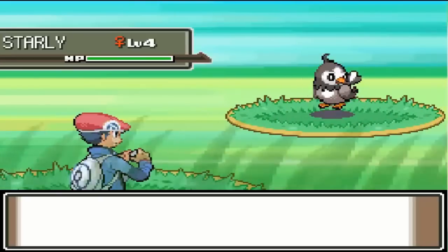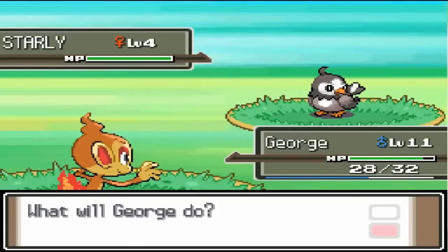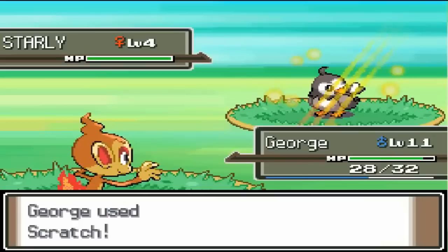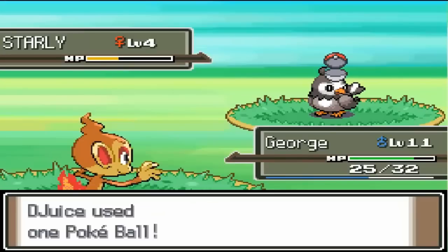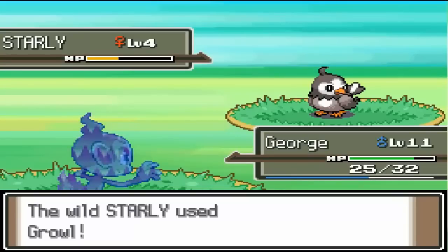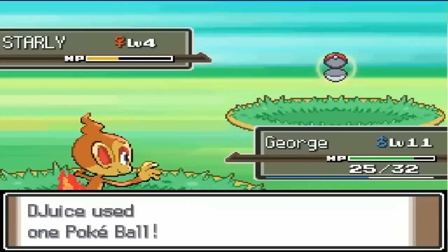Let's do this! A Starly — I always wanted one of these. If you watched my previous episodes, I was dying to have one. I'm going to go for a Scratch. I am actually pretty happy — they are definitely worth training. Oh, I thought I was going to critical hit and take it down — thank God I didn't. We're going to go for a Pokeball. Hopefully we can catch on the first try. I actually have a nickname prepared for Starly because I sit around thinking of Pokemon nicknames. We got it!